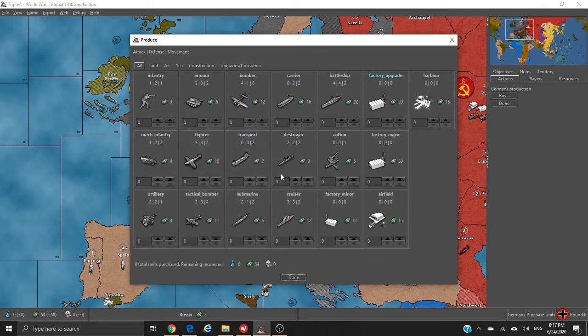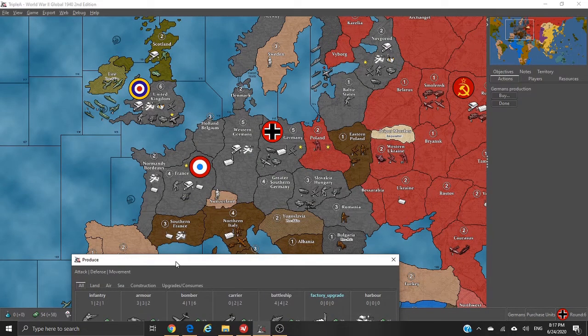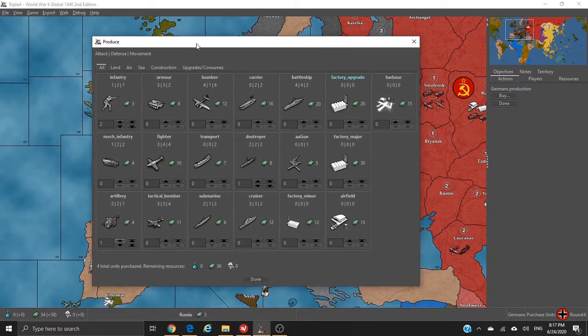I want to purchase a destroyer, two infantry, and an artillery. With 36 left, let's buy two artillery. Actually, two artillery, six infantry, and a tank — and then another artillery.